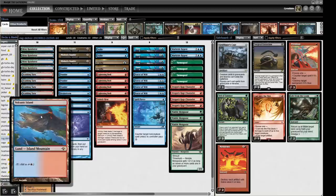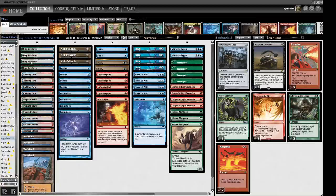Manabase-wise: three Tropical Islands, three Volcanic Islands, a bunch of Fetchlands, and the Wastelands. It's very much the build from 10 years ago but updated slightly with Channelers instead of Delvers. It does mean we have slightly fewer blue cards, but I make it 23 blue cards in the main deck, which should be more than enough to support Force of Will. So that's the main deck — classic tempo, getting people with the Mongeese.